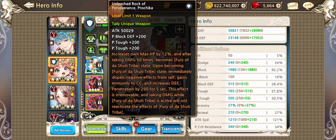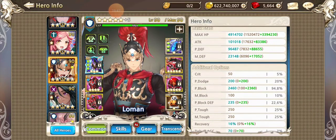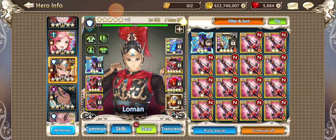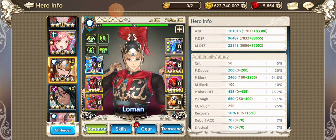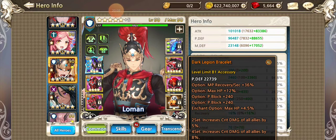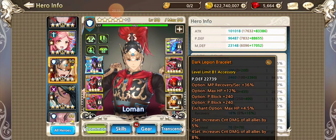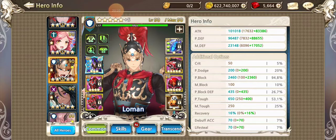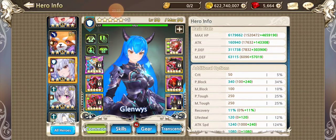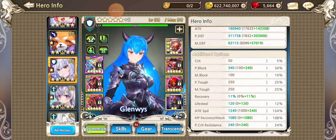To recap the gearing: Loman is on really high P-block — around 435 P-block defense, though I still need to hit those enchant lines to bring it up. Glenn is on pure P-def with a little P-block from one piece, some life steal, attack speed, and high mana attack recovery since her skill is perked to five mana cost. Otherwise she's on pure P-def.